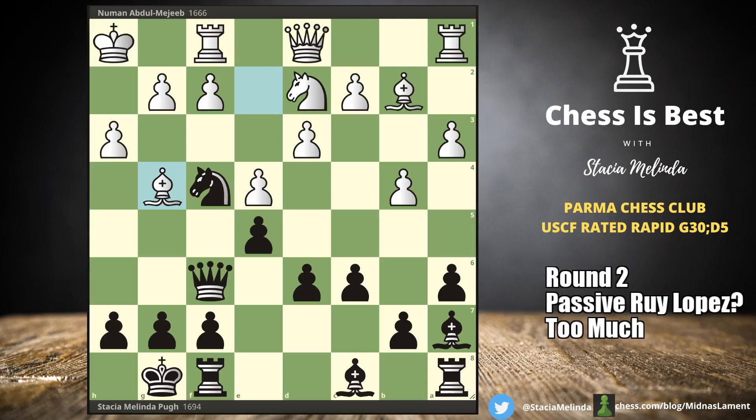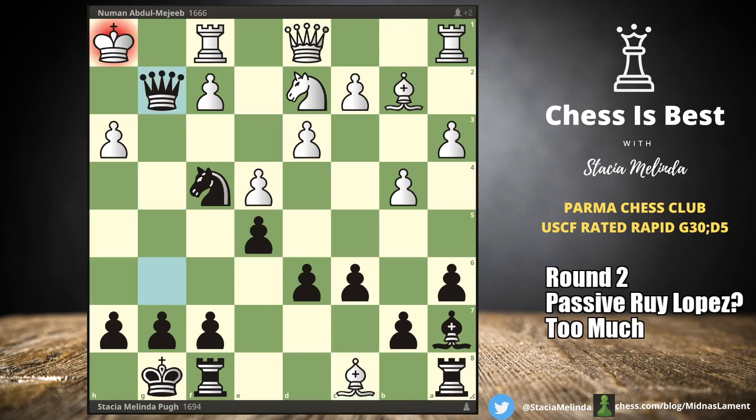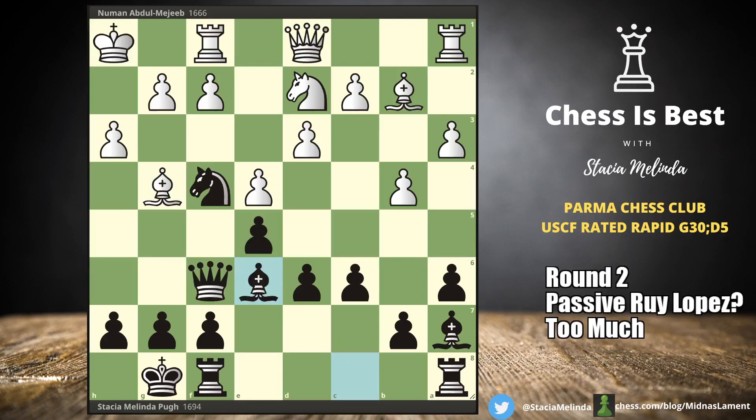The computer wants queen g6, saying black is minus 1.4. Queen g6 pins the bishop — if they try to take, we come in and it's checkmate. That's a really strong move. Why didn't I find that? Instead I went bishop e6, which the computer does also like. I'm going to turn the computer off now.